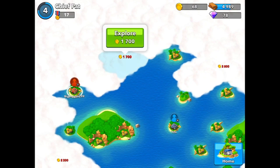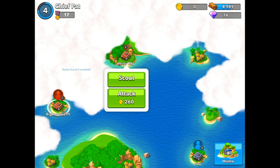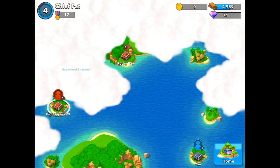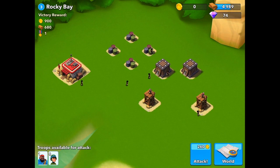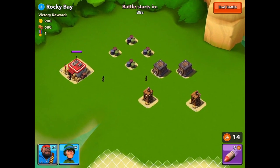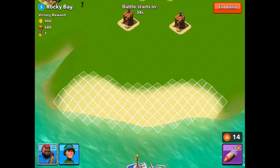Let's go ahead and attack some single player bases to get up our gold and wood. It's really important in this game, just like Clash of Clans, to make sure you're attacking and getting resources. This is a computer-controlled base — I know because it didn't have the player symbol. After scouting, I can see it's Rocky Bay with two Archer Towers, aka Sniper Towers. There's 900 gold and 680 wood to gain.